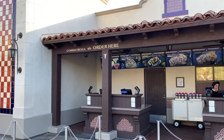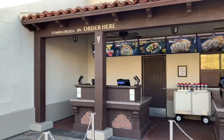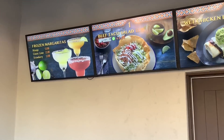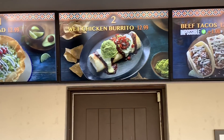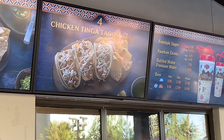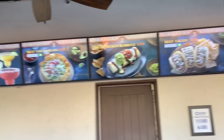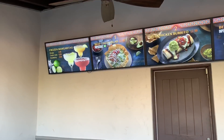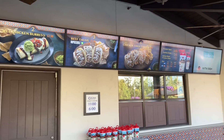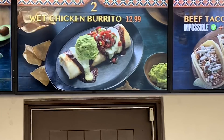Before we leave, as a little bonus — they changed the plaza grill to Mexican food. Let's take a closer look at the menu. I see margaritas, taco salad, chicken burritos, beef tacos, chicken tacos, and drinks. I just got word it is permanent, so they got rid of the old menu completely. Now it is Mexican food, and actually I'm totally okay with that — this looks great.